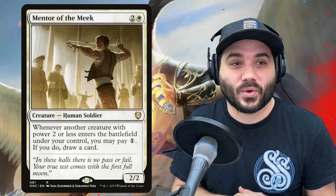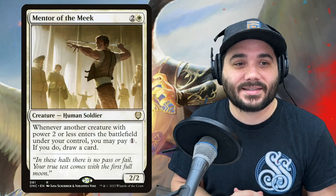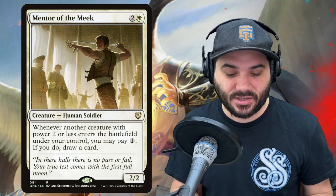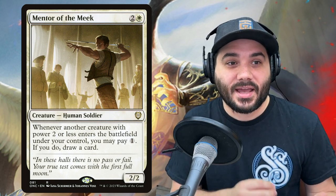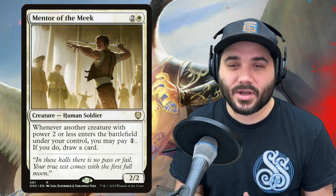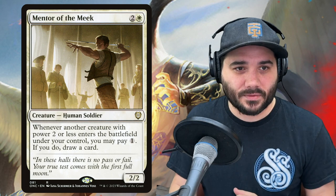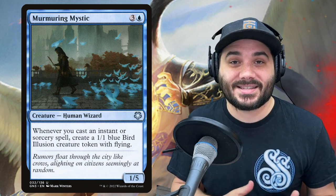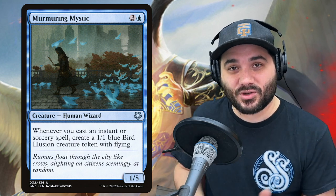We also have Mentor of the Meek for 2 and a white — a 2-2 human soldier. When another creature with power 2 or less, so all of those spirits we're creating, enters the battlefield under your control, you can pay 1 generic mana and draw a card. Next we have Murmuring Mystic — 3 and a blue for a 1-5 human wizard. When you cast an instant or sorcery spell, create a 1-1 blue bird illusion creature token with flying.